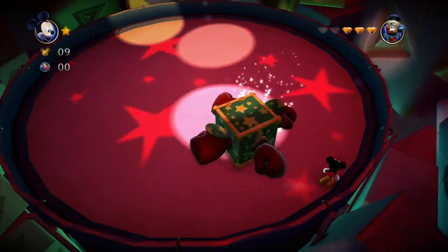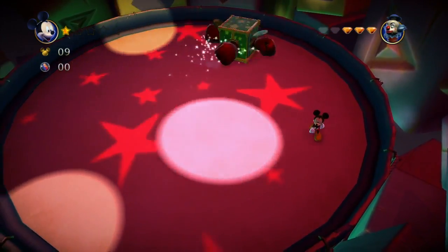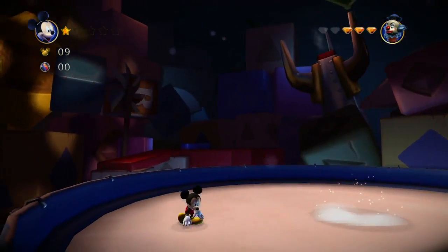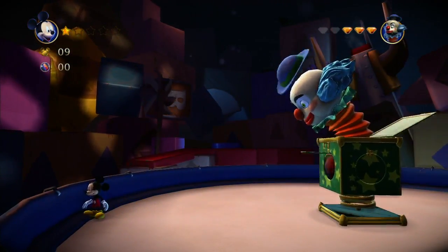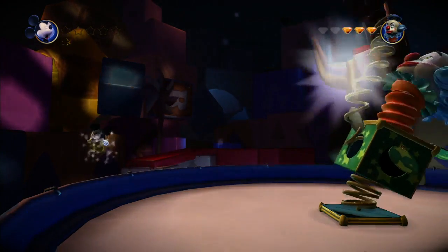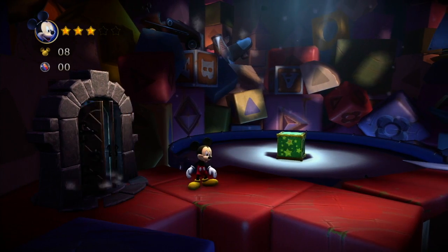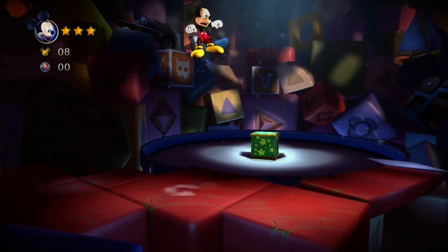Mario 64 Bowser — grab him by the tail, throw him off. I don't think I can do that. Throw him into the bombs — is he gonna be dizzy? This is getting really bad. The jumping is laggy as shit in this game, it's my least favorite thing about this game. For a platformer that sounds like the worst thing you can say.